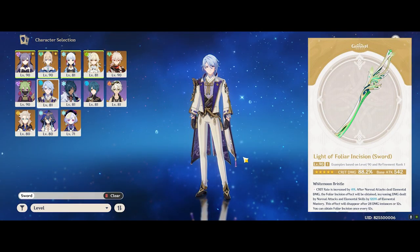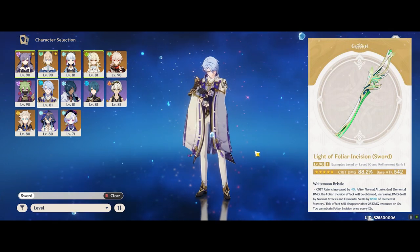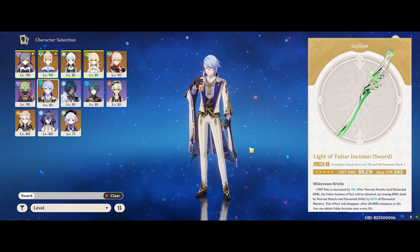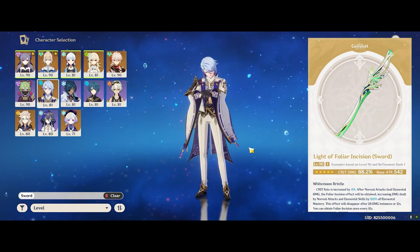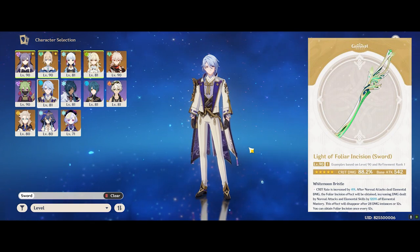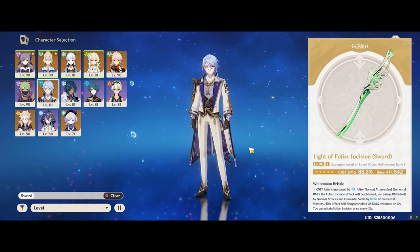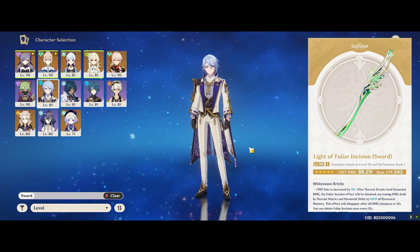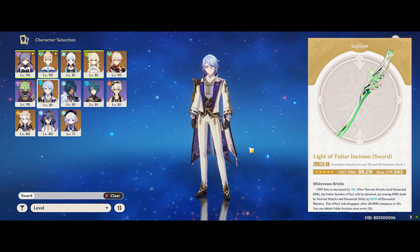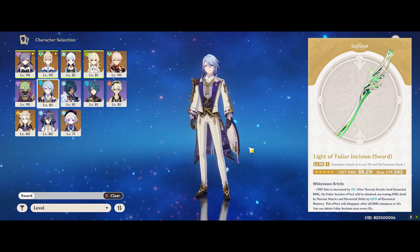As for Ayato, for those of you who don't have the Haran Sword — Ayato's signature sword, Haran Gepatsu Futsu — and play Ayato mainly in a hyper carry comp with Bennett, this weapon likely is going to be a strong contender for his second best or maybe even best depending on your team comp. Any Electro-Charged related team comps with Sara might see tremendous value in this weapon as well, since the EM is also greatly appreciated from Electro-Charge.